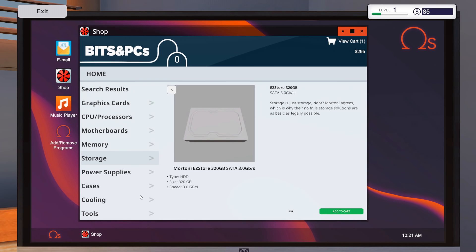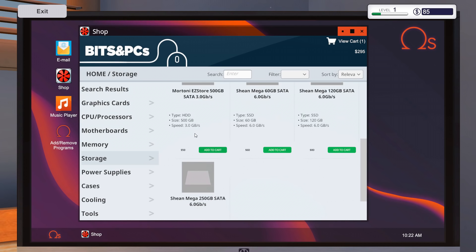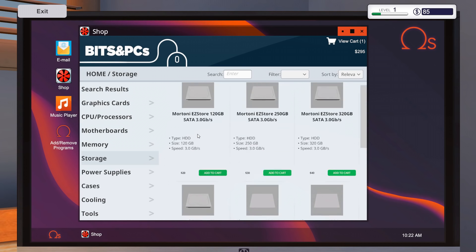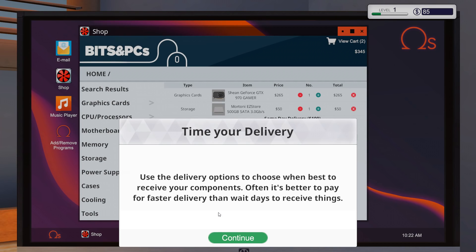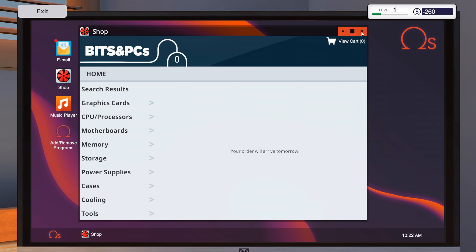I also need the hard drive. Let me check the email — an EasyStore 500 gigabyte SATA with 3 gigabytes a second. That should be pretty easy to find under storage. There's the 500 gig drive — we're going to add that to the cart. Next day delivery is 30 bucks — we're definitely going to do that because we need it tomorrow. My order will arrive tomorrow. We're already at negative 260 bucks, so hopefully this doesn't go bad.